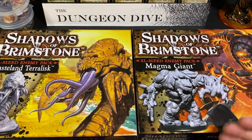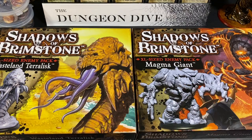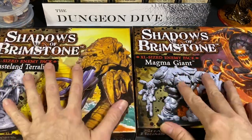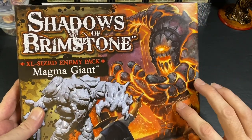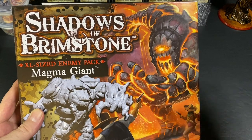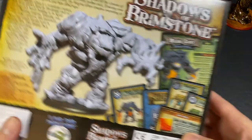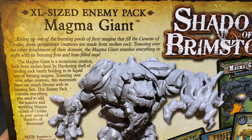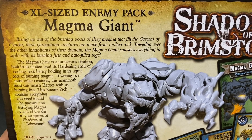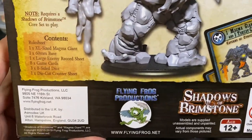I also got two new large/extra-large enemies, but these are not deluxe expansions — so you just get the model, information sheet, stat card, and threat cards, with no augment cards or additional deck additions. First is the Magma Giant, which gets added to the Caverns of Cinder. Caverns of Cinder once started kind of mediocre but is now a really cool world to explore. The Magma Giant rises from burning pools of magma, smashing everything in sight with burning fists.